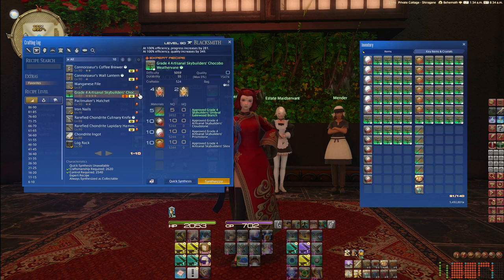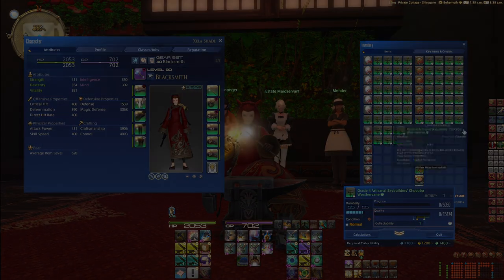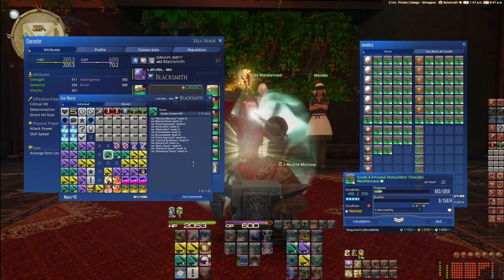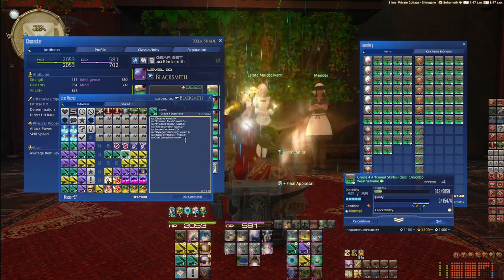This macro is for the artisanal skybuilders material — you need to turn it in to get the 500k on each crafter and then get the Tera amount. Once you have all the materials and the food, you just click synthesis and use the first part of the macro.